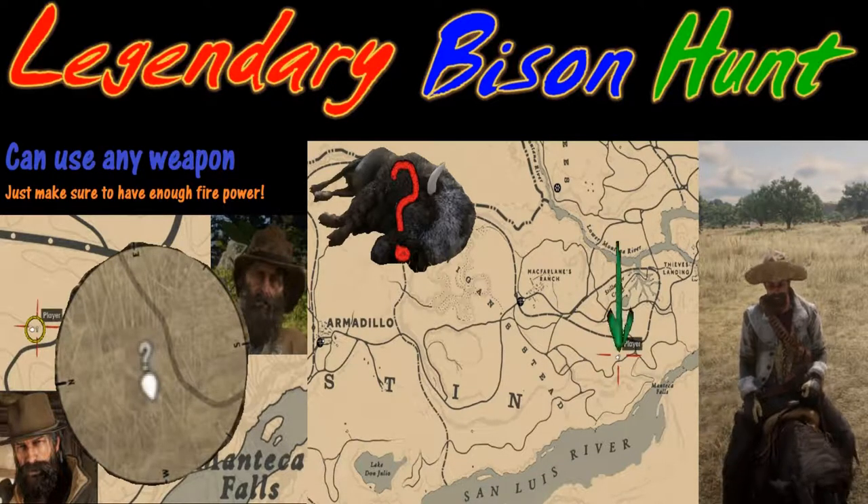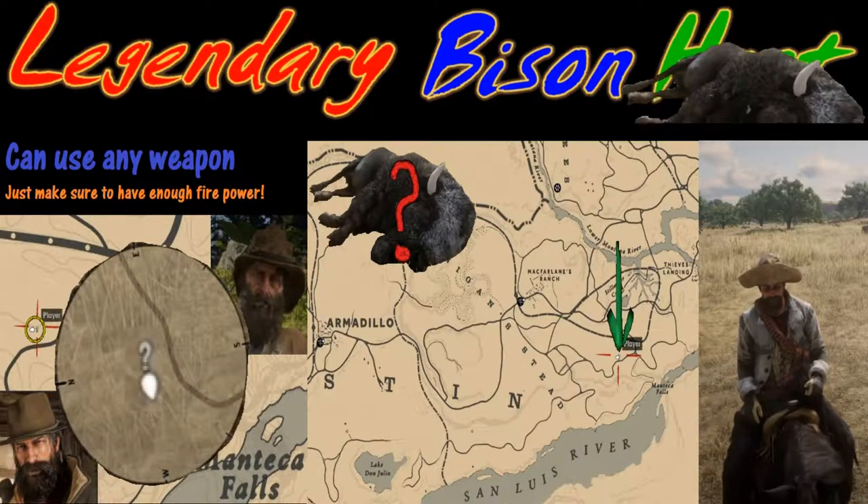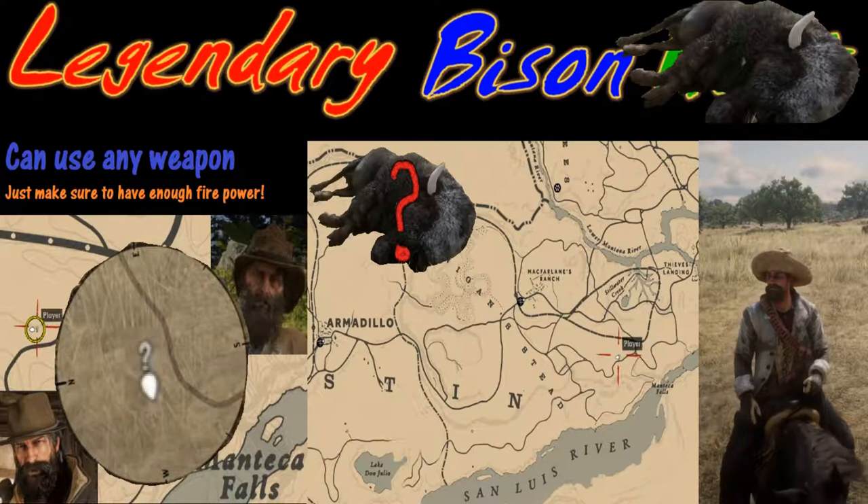That is where we're going to be hunting for it. You're looking for a very, very small white question mark which will show up on your compass as well. You've got to be very, very close to it to have it show up.